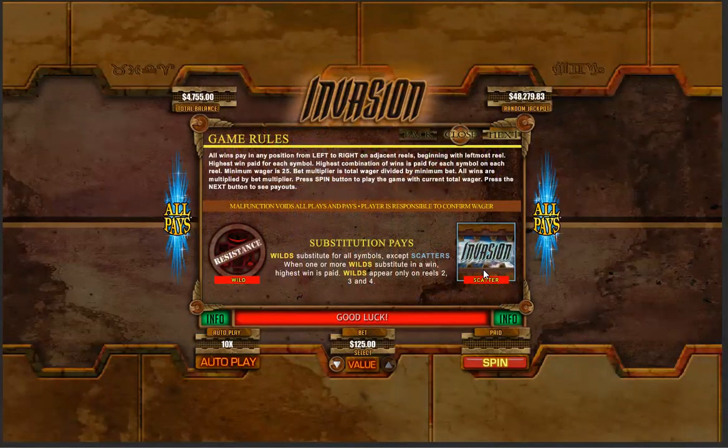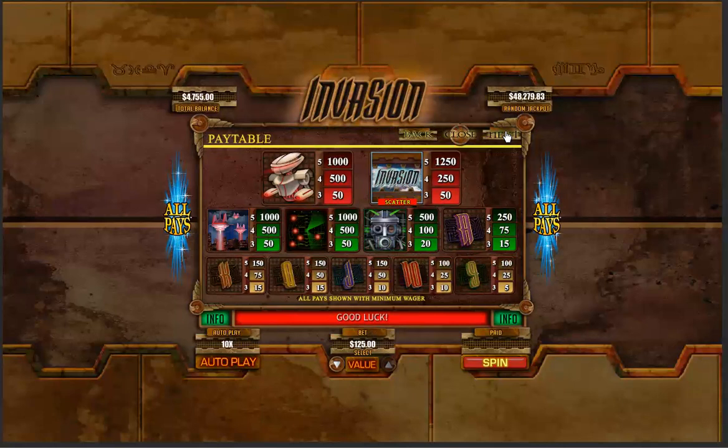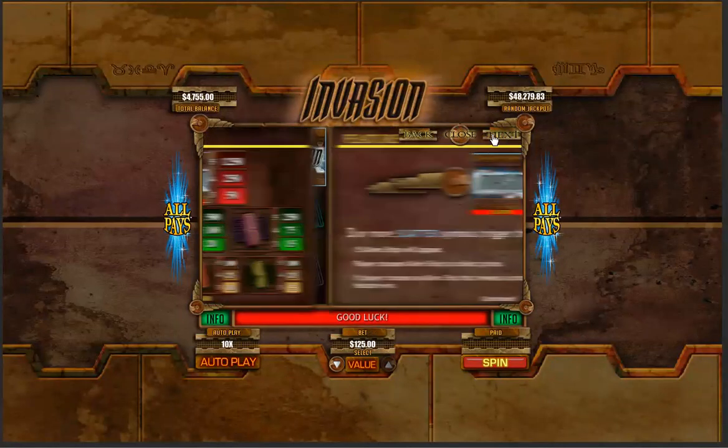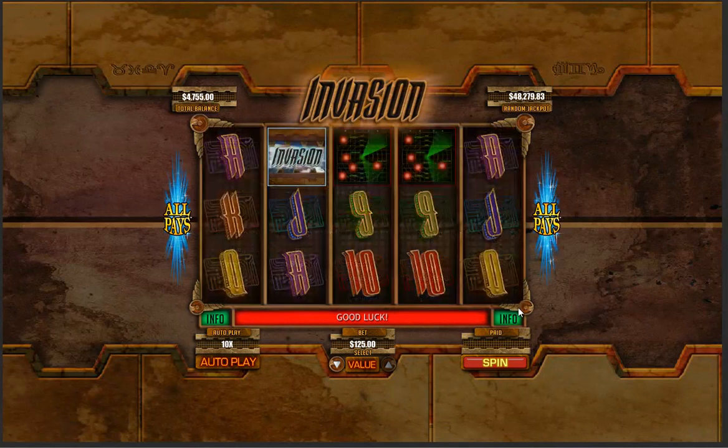So this resistance guy is the wild. The Invasion symbol is a scatter — we need three of those. Here's some other symbols that pay well. Three or more scatter symbols triggers the Alien Invasion bonus. That is what we are looking for today.